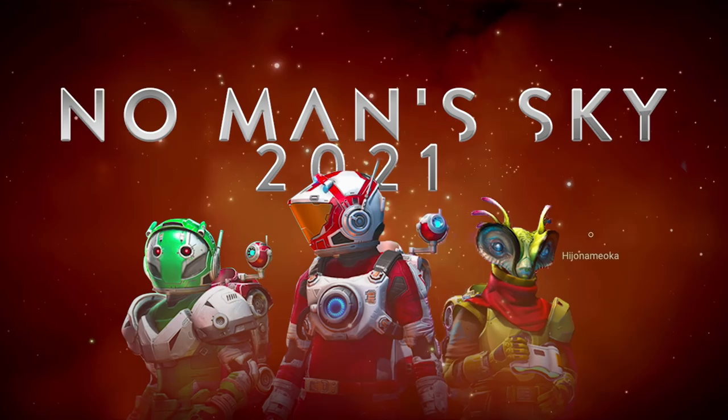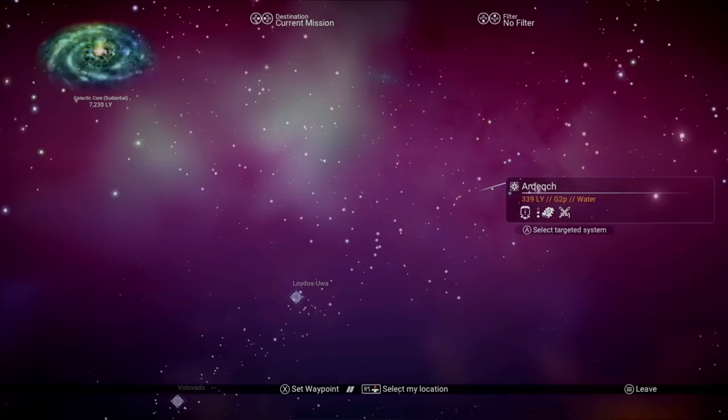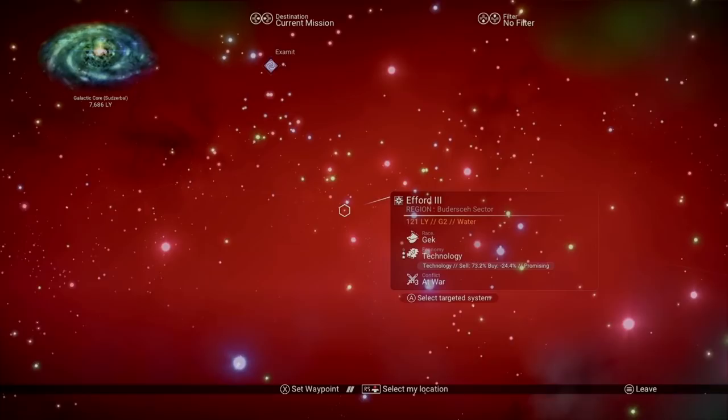Let's dive in. Starting our list off at number 10 is understanding how big this universe is, how it's organized, and most importantly, how to get from one galaxy to another. The No Man's Sky universe is made up of 256 various galaxies, starting with, of course, everyone's favorite Greek mathematician, Euclid. Each galaxy falls into four different types, and which type it is determines the odds of finding certain biomes.